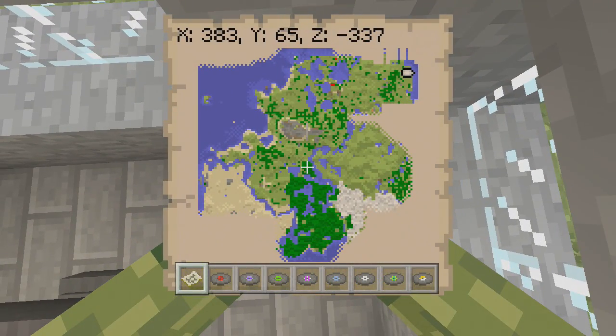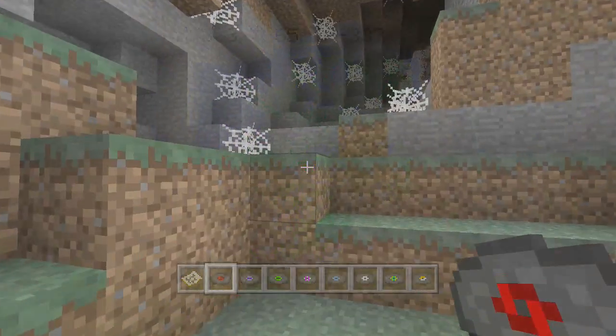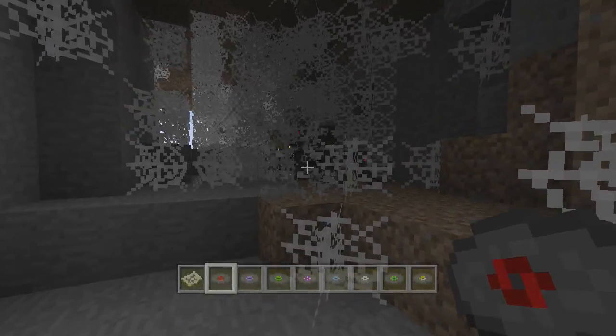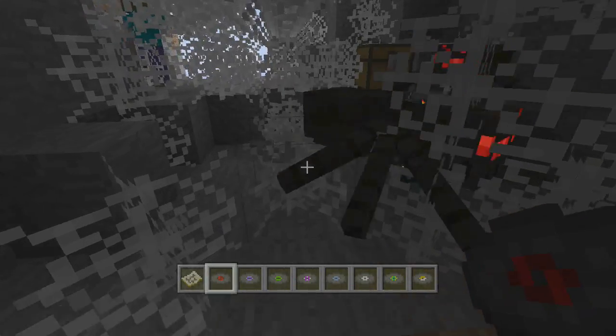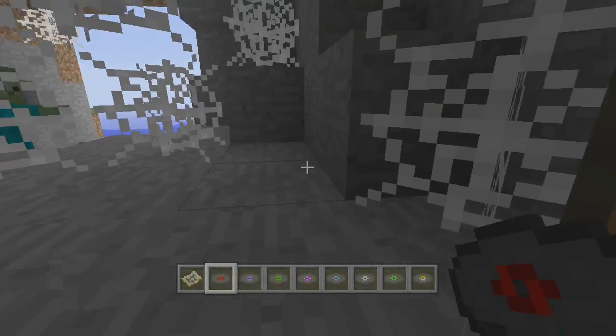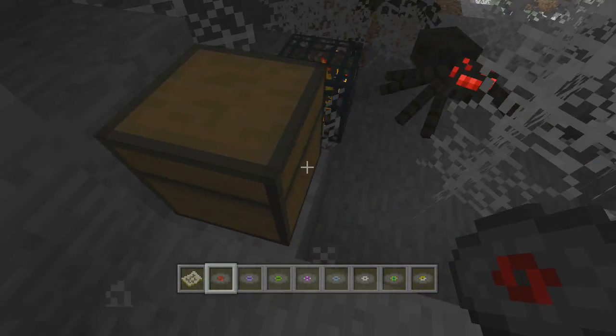For the final disc, I believe there has been one here before — this is a spider spawner. Break through all the webs and make sure you don't hit any spiders. You will notice there is a chest there which will have the final and last music disc available.